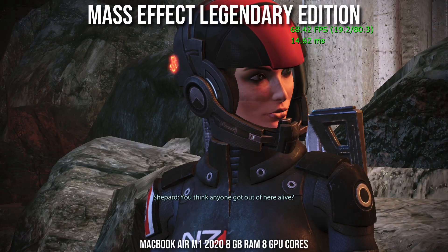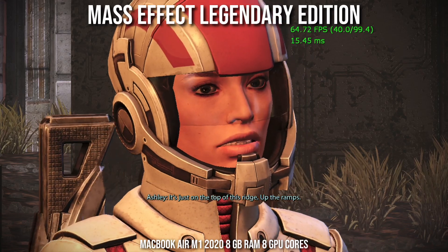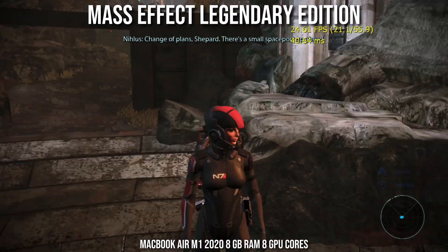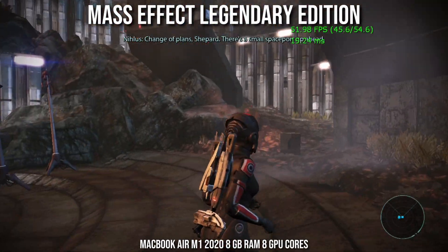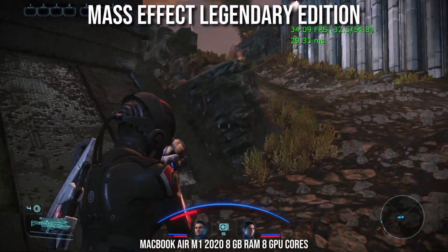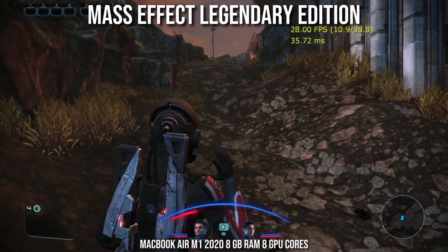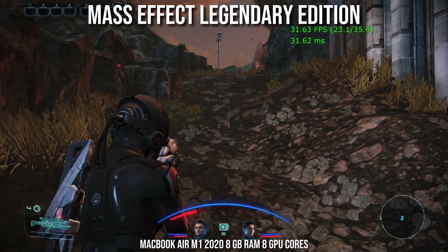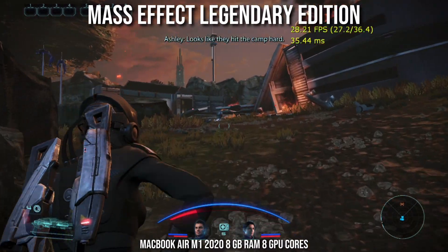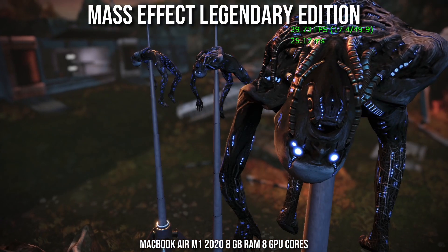Next up is Mass Effect Legendary Edition, a remaster of the Mass Effect trilogy. Mass Effect 1 performs very well on Parallels. It is possible to play via Crossover as well, but performance on Parallels is also very good, and even better with an M1 chip with 16 gigabytes of RAM. This is a classic BioWare RPG where first-person gameplay is punctuated by RPG elements and dialogue trees, with decisions that have major effects on the storylines of Mass Effect 2 and 3. The second and third games have slightly worse performance but are still very much playable.